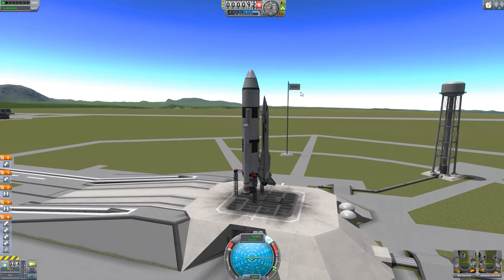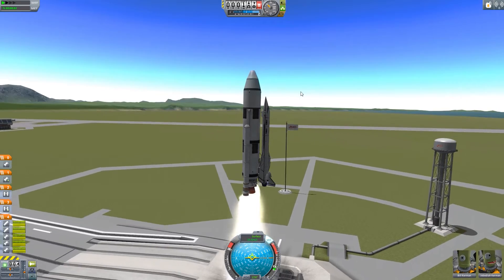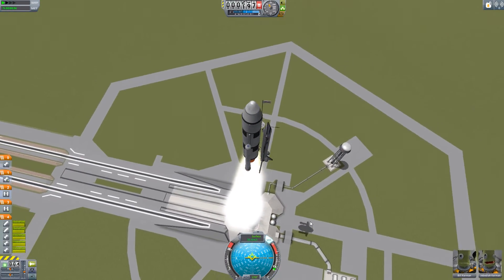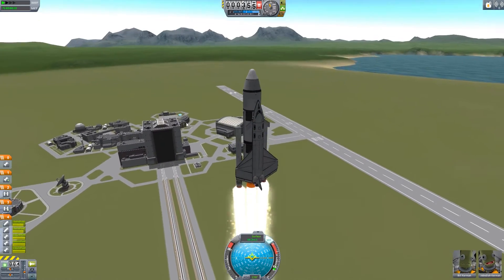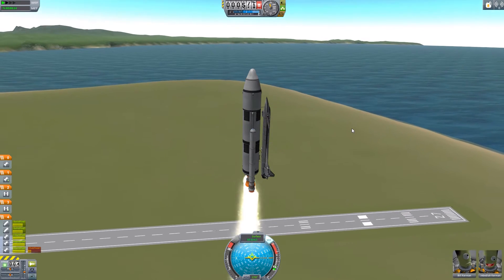Hey guys it's Ruri and today we're in Kerbal Space Program again. In this video we're actually going to try out the new Learstar A1, which is a space shuttle type craft in the stock version of Kerbal Space Program. It's actually included — you don't even have to build anything to get it.